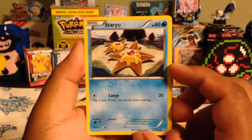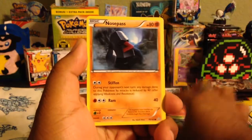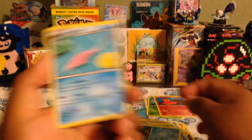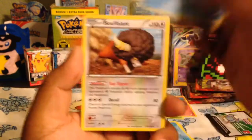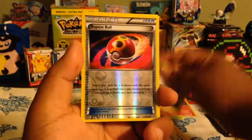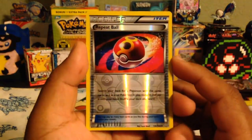Here we have a Staryu — I like that art — Volbeat, Nosepass, Spinda, Mudkip, Gorbis, Bouffalant, Rare Candy, and a Repeat Ball Reverse. Pretty cool, very nice.